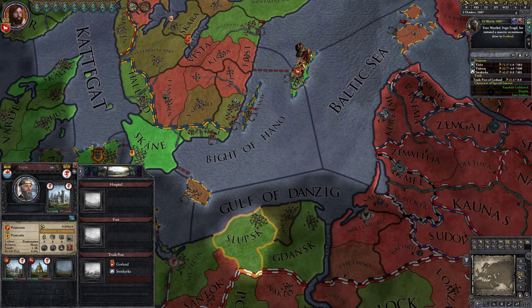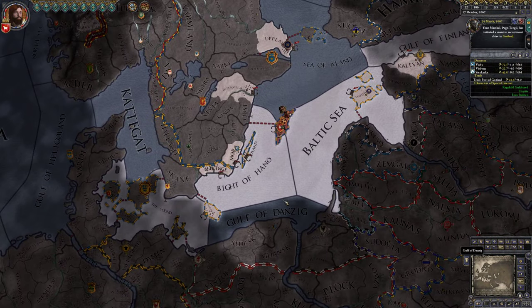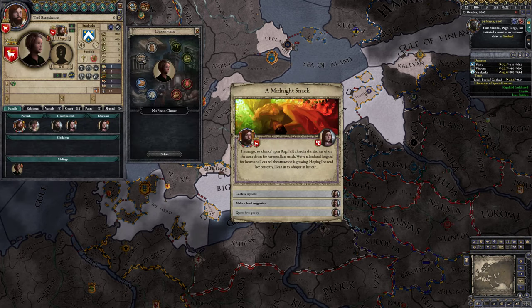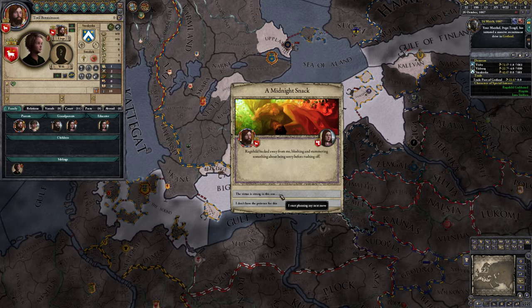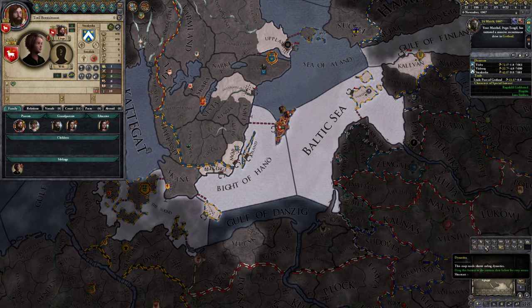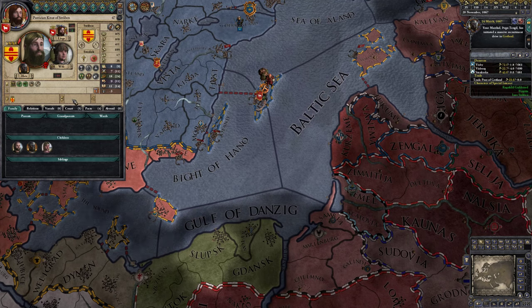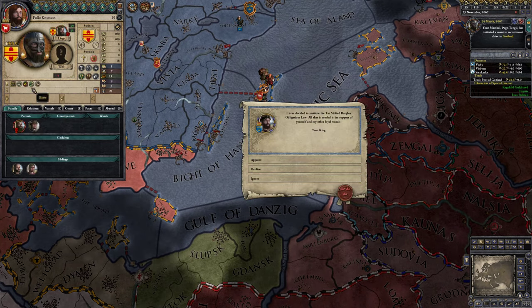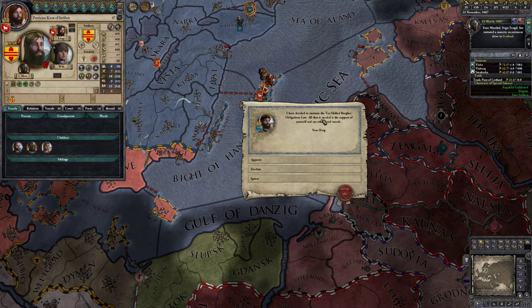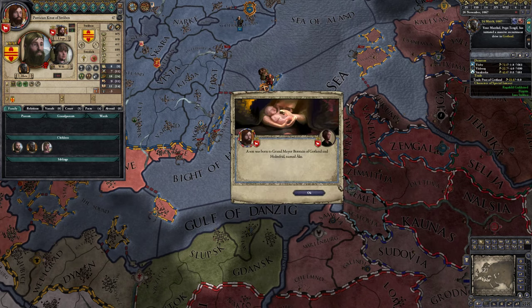Let's build our second trade post as well. You can see how they all kind of belong to someone else, but it's fine — we will create our own here. We have another trueborn son, which is good. Let's check the other republics. Definitely want to take care of the strongest competitor. We don't want to pay more tax — that request is very much declined. Call in council support, you help me vote.